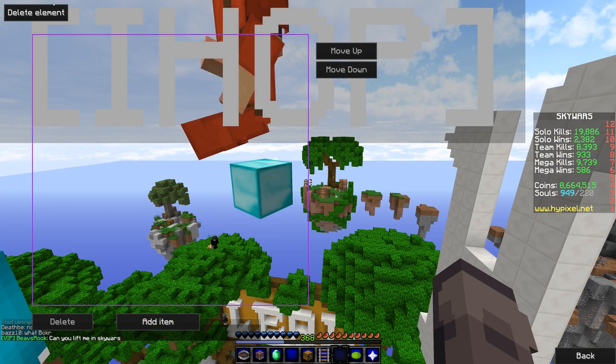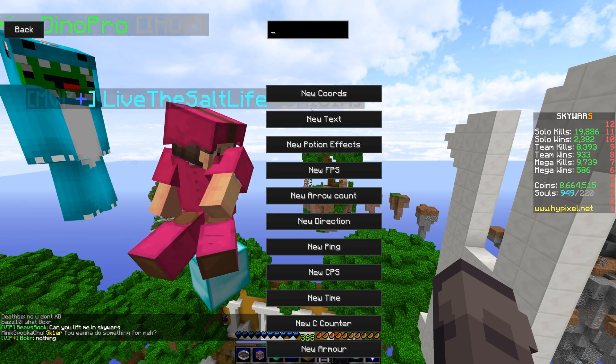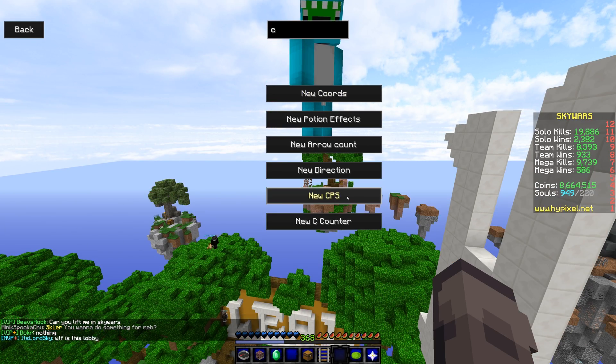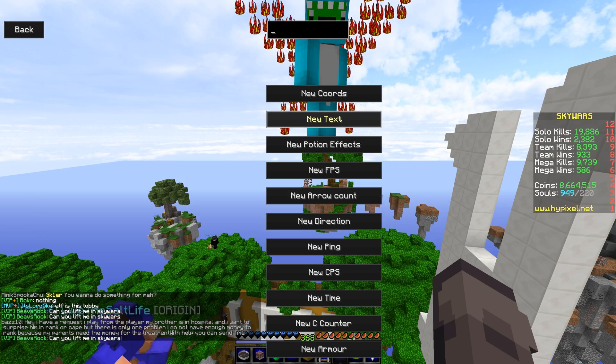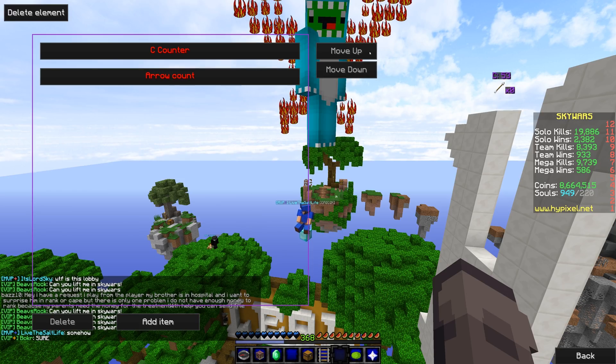From here, you can either delete the element so it goes away, but we don't wanna delete it — we wanna add an item. So let's see the new thing. We're gonna add a sea counter and we're going to add a darrow counter HUD — there we go.